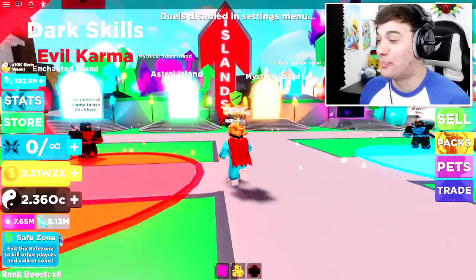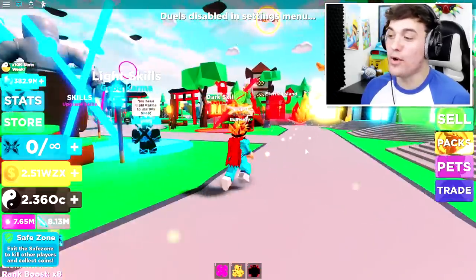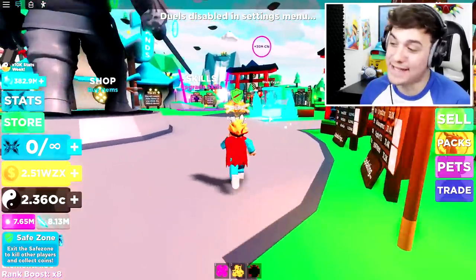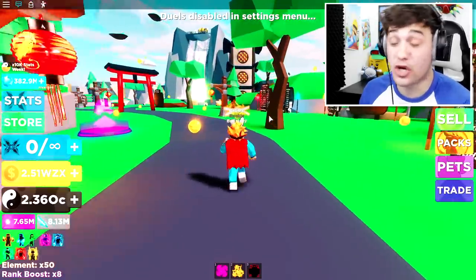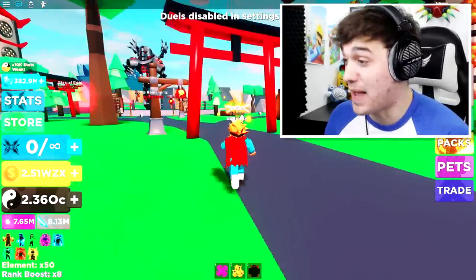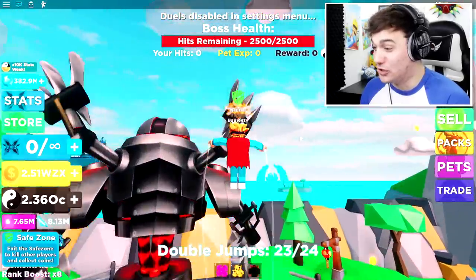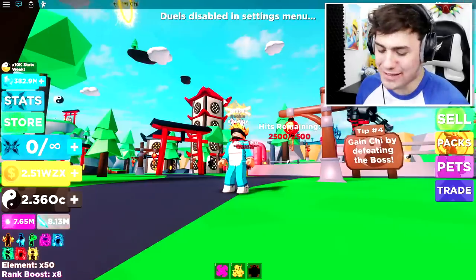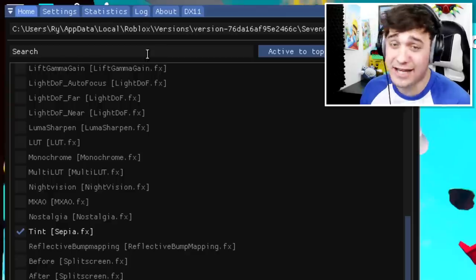Look how good the portals actually look right now inside of this game. I want to go around a few different places inside of this game and see what has changed inside of this ultra realistic shaders pack. The metal on this boss looks so beautiful — look at the reflections. This actually comes with some adjustable shaders.